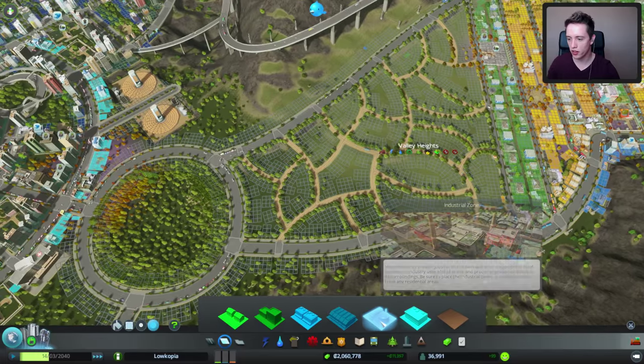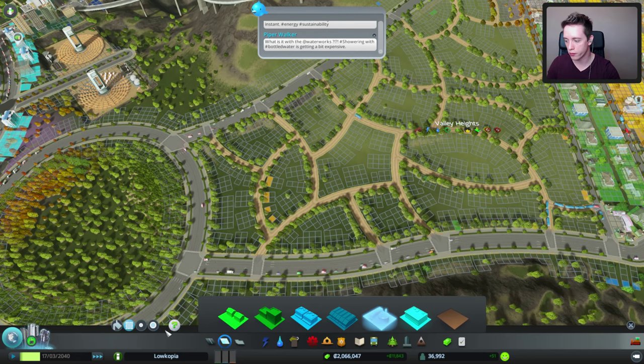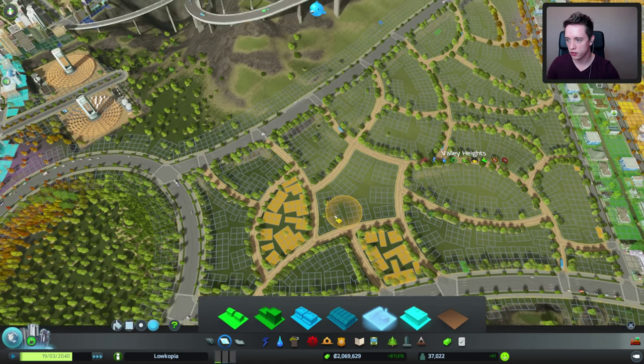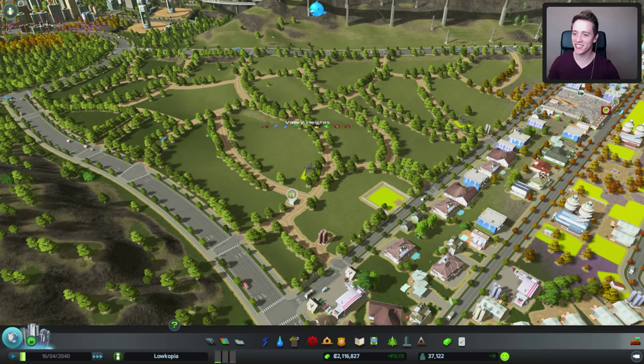Now let's put a couple of things — not too much, just a couple of places where you can actually start putting in your farm. Obviously we do need to make sure that we have electricity and stuff, but not like everywhere. All right, that'll do — let's see exactly what's gonna happen here.